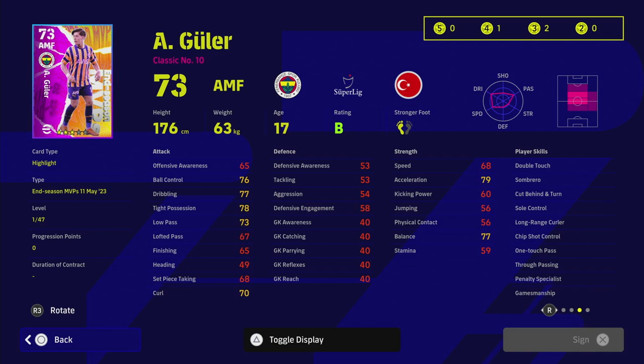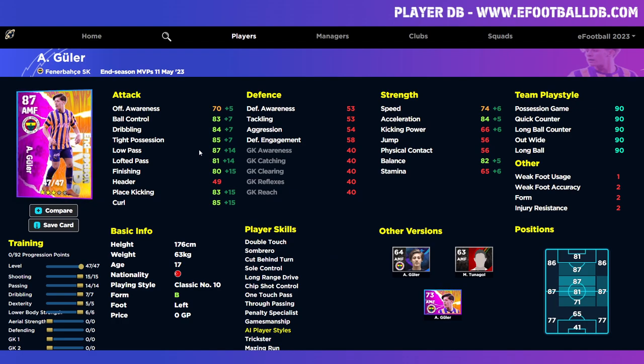We've got two different versions of him — he can play as an AMF or a CMF, but we're not even going to bother training him as a CMF because he's a classic number 10. This guy kind of reminds me of Raquel Medera. He goes 47 levels, giving us 92 progression points which is huge. He's kind of like a throwback Totti when Totti was starting his career — doesn't have massive pace but passing, dribbling, and player skills overcompensate.